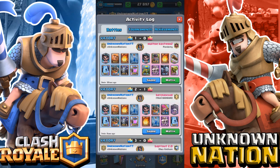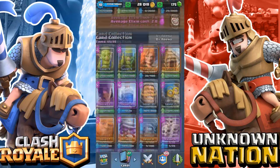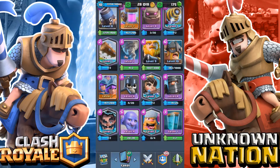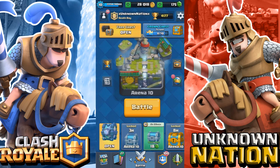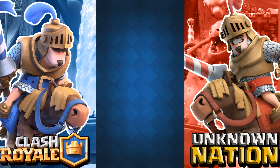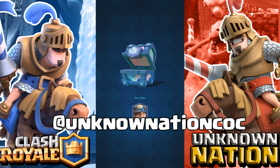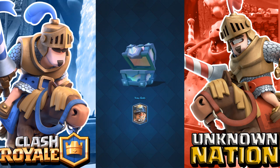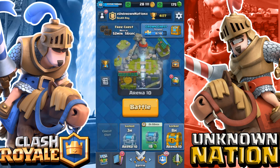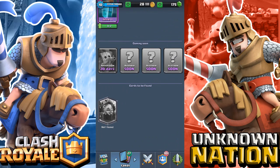On my main account I have a legendary chest ready to open. I already unlocked the Electro Wizard, so all I need is The Miner and the Inferno Dragon to have every single legendary card. I opened a free chest — the other day I got a nice wizard but this time nothing. Let's open this legendary chest and we get The Miner! We unlocked The Miner on my main account — screenshot time. Follow me on Instagram and Twitter; I'm starting to post quite often. All we need now is the Inferno Dragon.